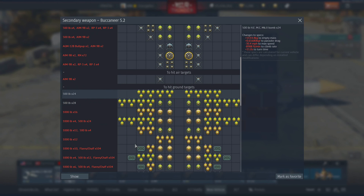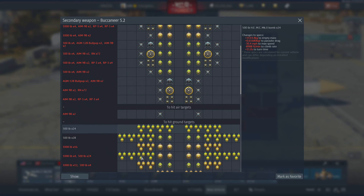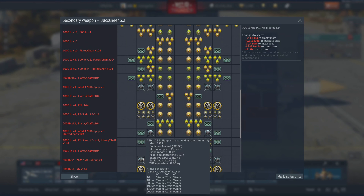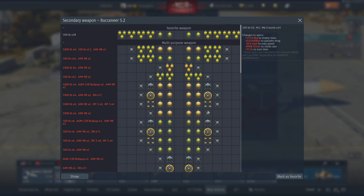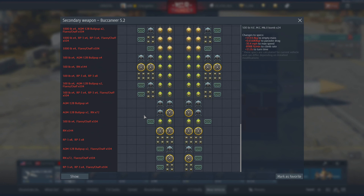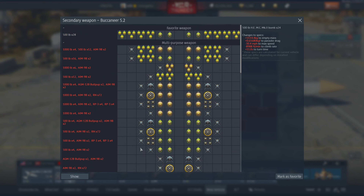Stock we've got 500-pounders times 24 — that's a pretty good loadout. Wait, you can actually bring 28 of them! I somehow missed that. I'm glad I checked before takeoff. We'll bring 28 500-pounders. I thought it was only 24 — well that's a nice little discovery in the modifications. I almost just took off with only 24.